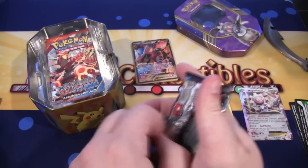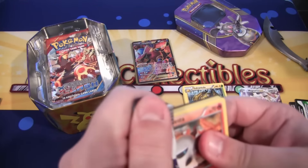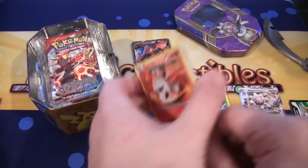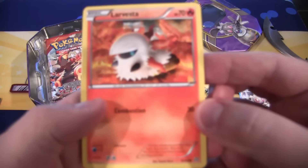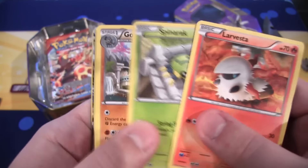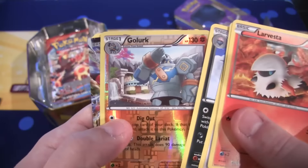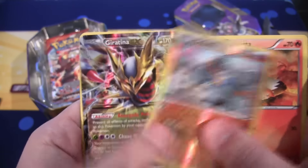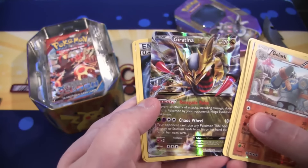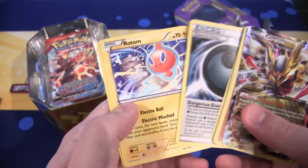Ancient Origins. I don't know what else to ask for after that. Once you get a Full Art, I mean, that doesn't get much more awesome than that. We have Larvesta, Spinarak, Golurk. Oh, looks like we might have something else. Porygon, Malamar, Golurk, Reverse, and we have a Giratina EX. I don't have one of these yet, either. It's like the origin form, too, I believe. So, that's really cool looking. They didn't have this card yet. So, definitely add that to the collection, too.